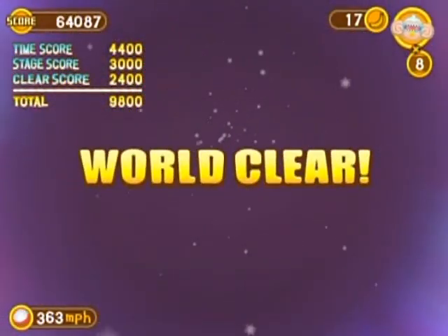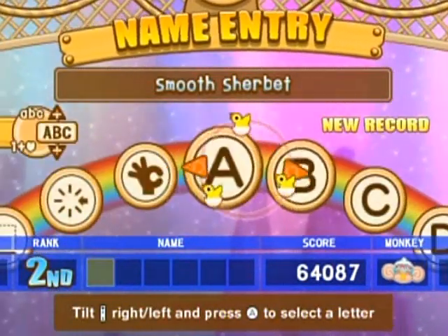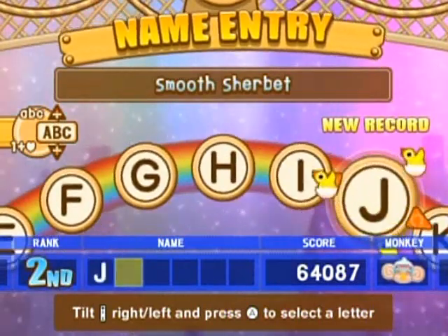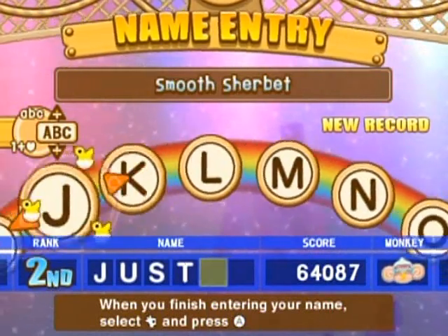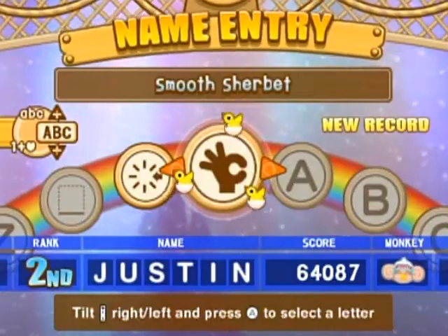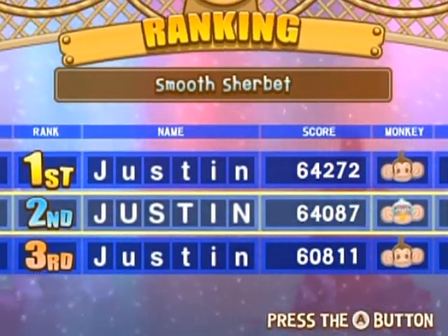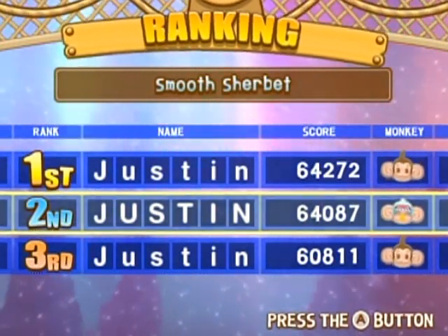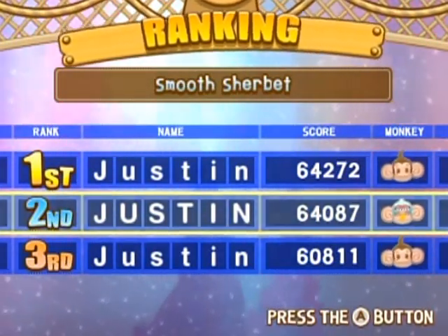Although maybe that yeti walrus guy is a sophisticated yeti walrus — he seems to know ballet. Not the credits again, that took too long. Why am I doing so well here? I shouldn't be getting the second rank. You have to tilt the remote to select letters. Since this is a retake I don't remember exactly what I cut by not showing the other stuff, but there you go. That was really close to my first ranking score. I hope you enjoyed this part and I'll see you in the next one.